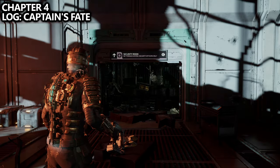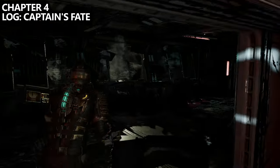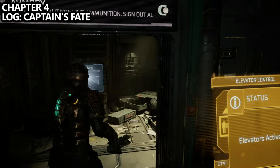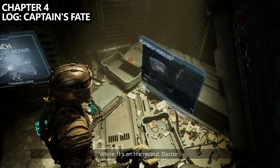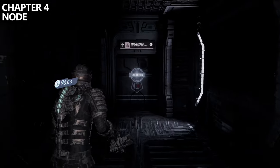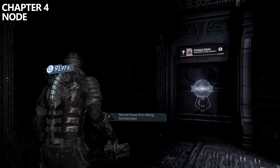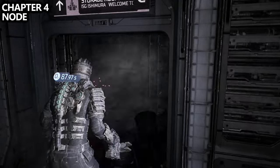Upon taking care of the brute, you now have access to the security room where you can activate the elevators. In the room just past that, you'll be able to find a bench as well as a video log on the ground. Then take the elevator — if you go to floor two where the mining administration room is, you'll reach a zero gravity area. As you're walking through, there will be a side room where if you go inside you'll be able to find another node.